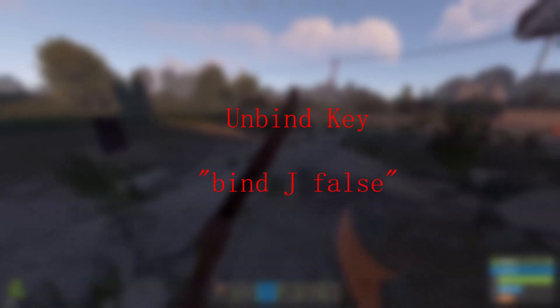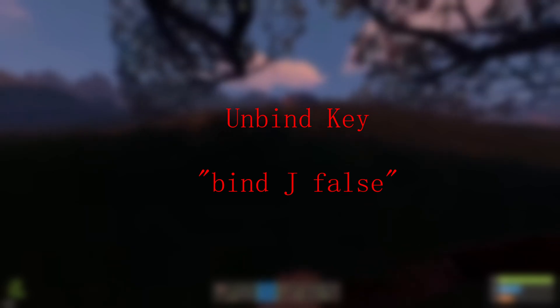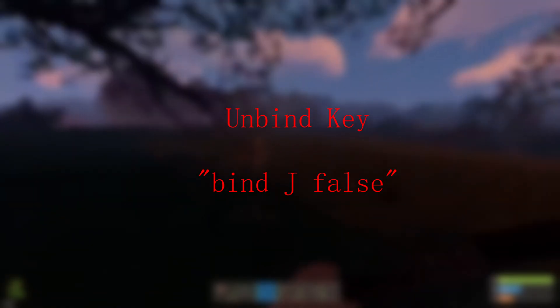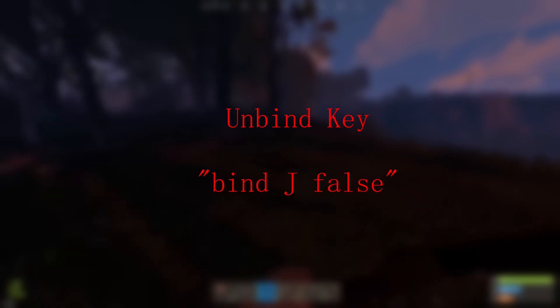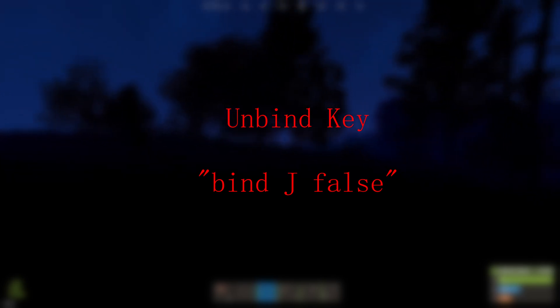Now, if you want to unbind any of these keybinds you've inputted throughout the video, all you have to do is open up your command console, type bind, insert whatever key you want to unbind, and then type false. This will unbind whatever command was attached to that key. Just note, if you do this for the F1 key, you'll have to go into settings under controls and re-keybind it.